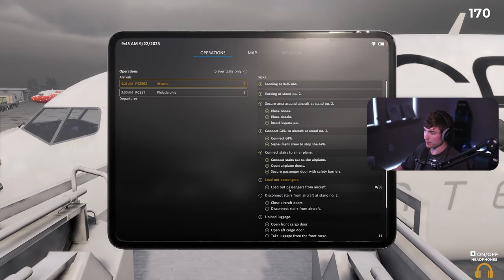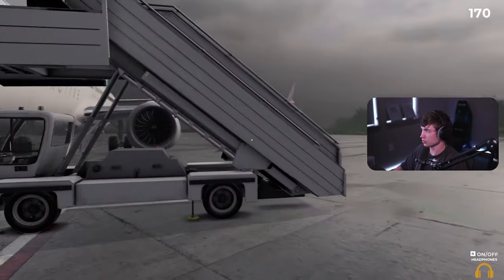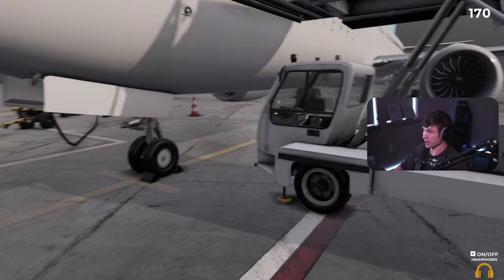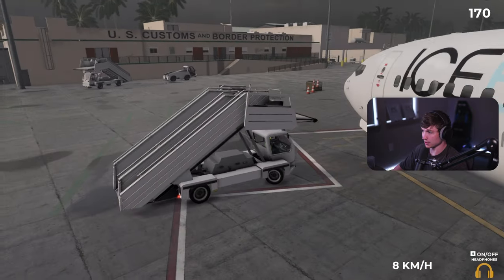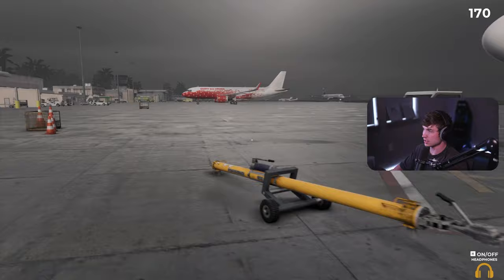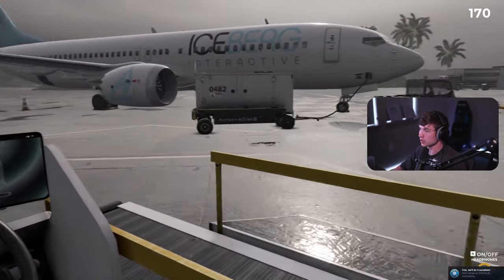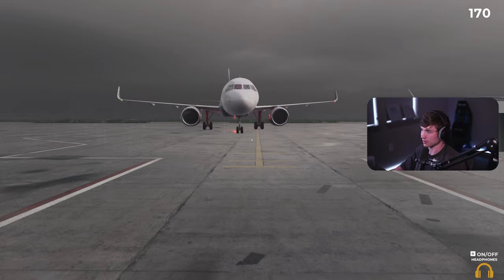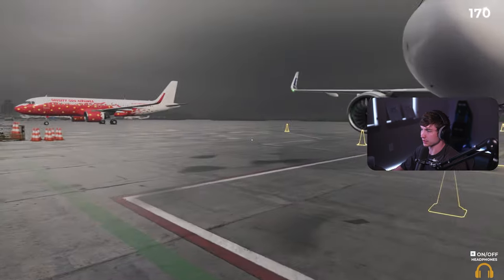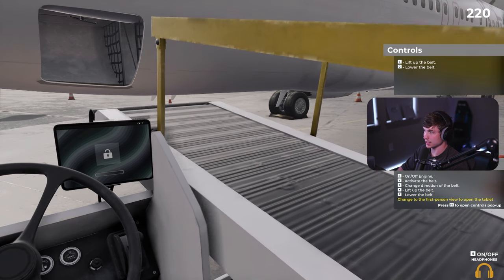Let's check our next task - load out passengers from aircraft. Just got to wait for them to walk. Look at these guys. Close door, disconnect stairs - let's do it. Close door and disconnect stairs - nice. I don't think I ever saw the pilots come out. Maybe they're going on another leg or something. We have a speedometer. Everything's disconnected. We got to get the baggage out. Let's get a little baggage car thing. I have to help this guy park. Okay, take luggage, unload luggage, close doors, lift belt, activate belt.